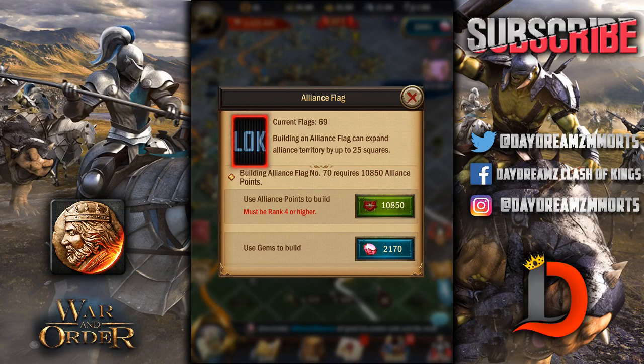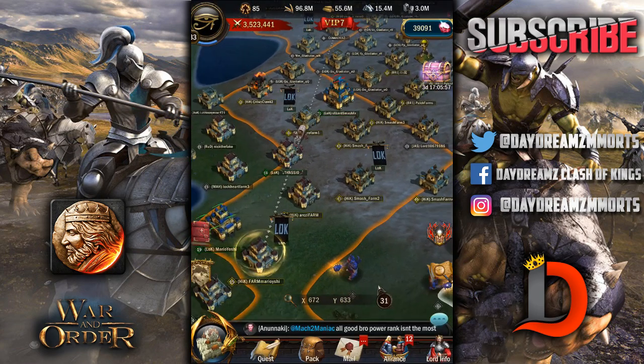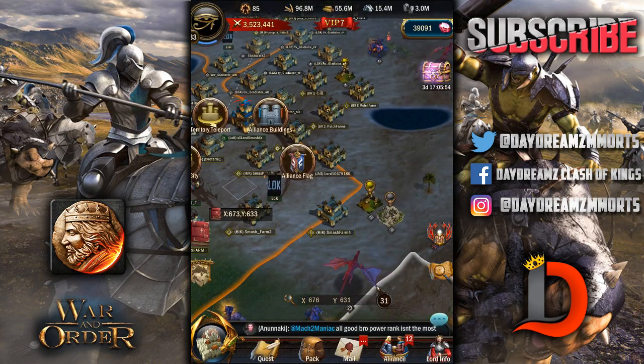You can spend gems — it starts at around 50 to 100 gems and goes up and up as you get more flags. We currently have 69 flags. You can expand alliance territory up to 25 squares, and the more alliance science you have for flags, the higher number of flags you can get, and the more territory you can take over. You can spend gems or alliance points. I'm going to spend alliance points — we have hundreds of thousands and haven't been spending them. And boom — now we have more territory and we'll get a higher reward every day.